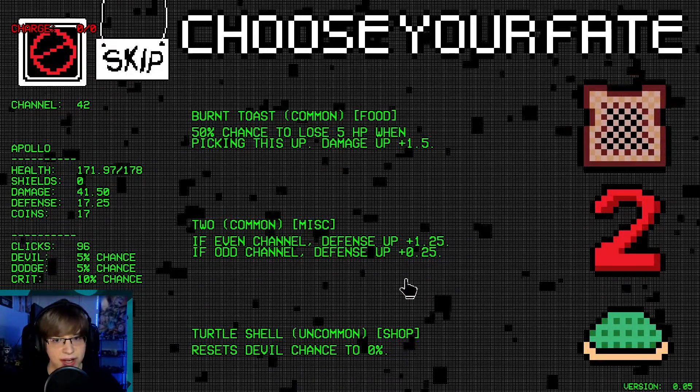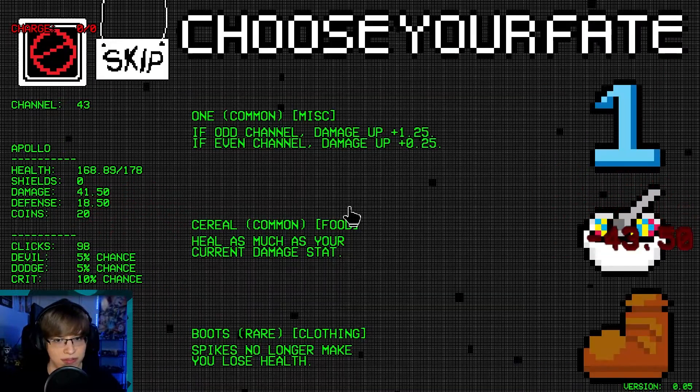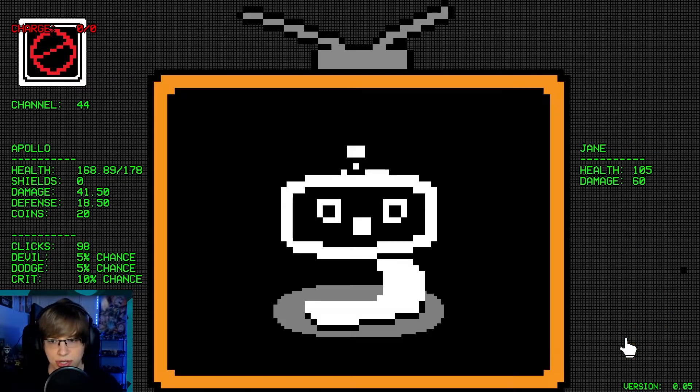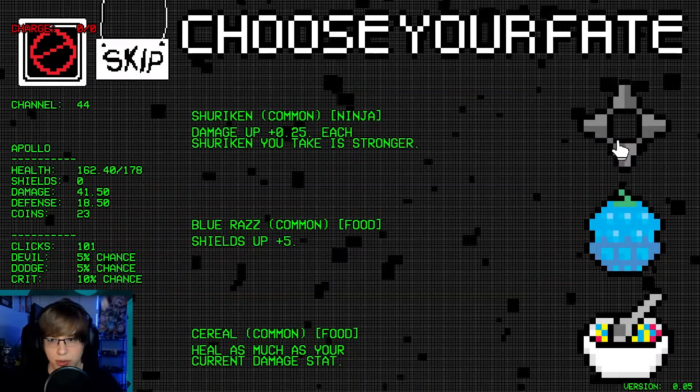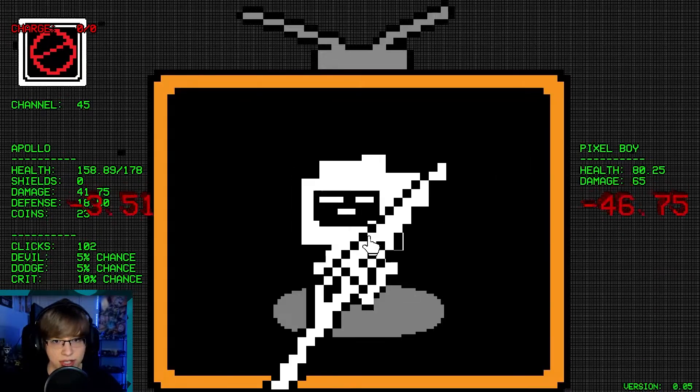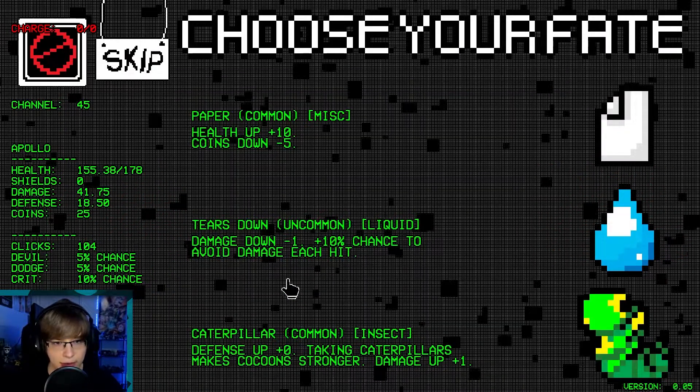If it's an even channel, our defense goes up 1.25. Boots — spikes no longer make you lose health. Yeah, sure, we'll do that, put on some boots. We're getting close here. Heal as much as your current damage — we'll just take a shuriken. Yeah, because we no longer care about being balanced.